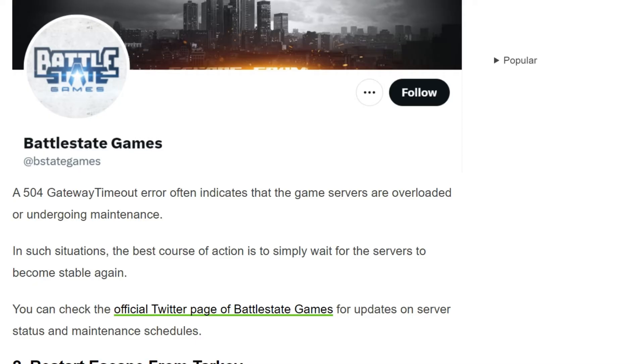A gateway timeout error can indicate that the game servers are already undergoing maintenance. In such a situation, the best course of action is to simply wait for the servers to become stable again. You can check the official Twitter page of Battle State Games for updates on server status and maintenance scheduling.